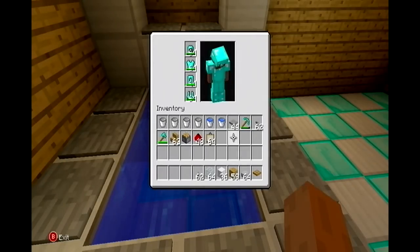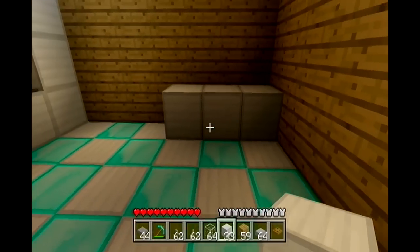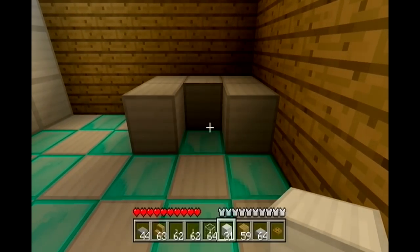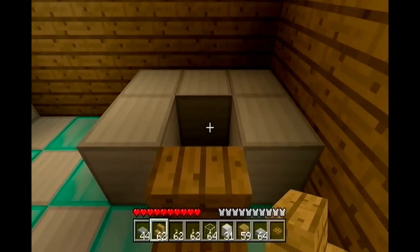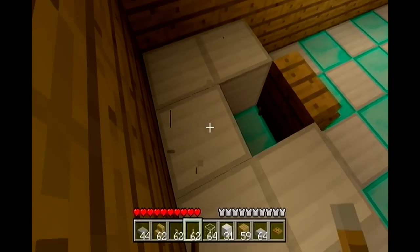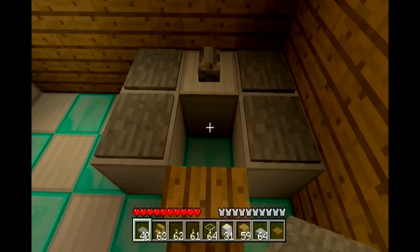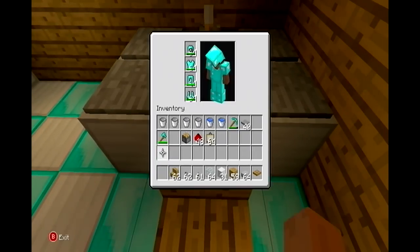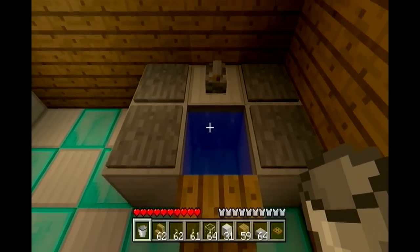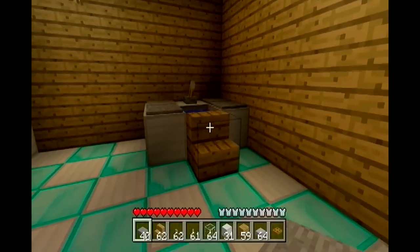Next we'll move on to the sink. It's pretty easy to build — not very hard. You just want to build a row of 3, then bring it out one at each side, and then just put some stairs in front. You can use wooden slabs, stone slabs, stairs — anything you want. You want to make the lever face your stairs as it makes it look like the tap. I'm putting pressure plates down again just for the looks. Next we'll move on to the working shower — after I've put the water in here. If you have any problems making anything in the tutorial, just drop me a comment and I'll help you as best I can.